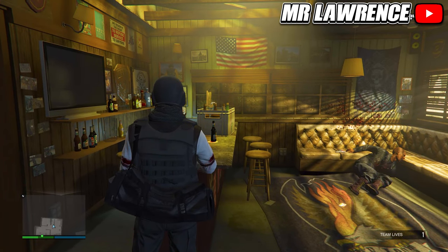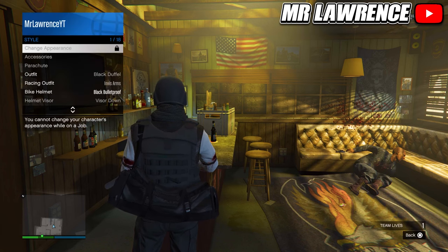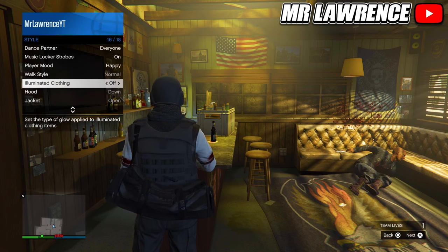You can also see that the duffel bag is darker than my black outfit. Then open your interaction menu and go to Style. Since we can't access accessories anymore, we will need to go to Illuminated Clothing and then hold right on the d-pad for about 40 seconds.